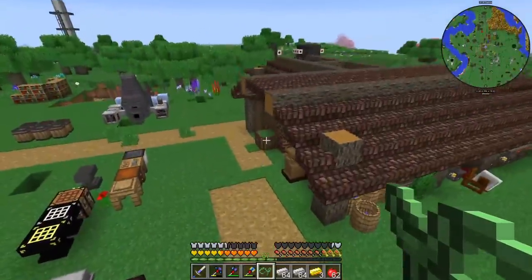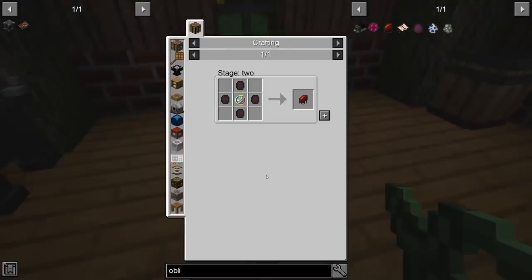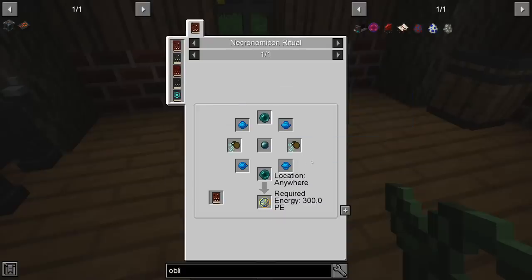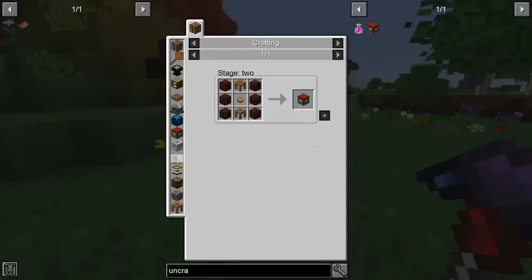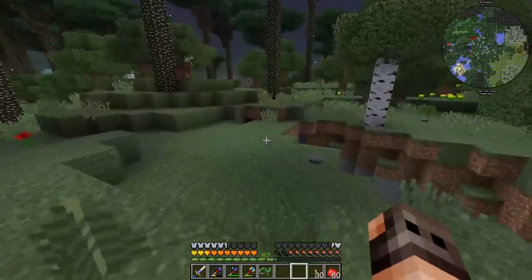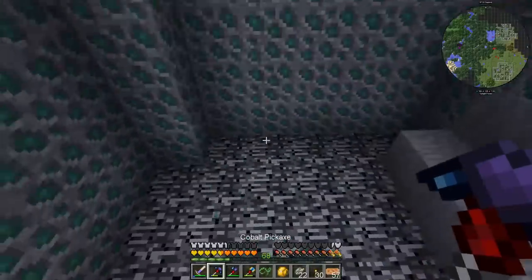Just before finishing today's episode there is one more thing I want to try. I want to start with Abyssal Craft next episode, and for that we need an Oblivion Catalyst, which requires shards of the Oblivion. To make a shard of the Oblivion you need a transmutation gem, and to make a transmutation gem you need transformation powder from Twilight Forest. So I was hoping we could go to the Twilight Forest, find the powder, and also an uncrafting table. I also found some copper and Galena while we were there.